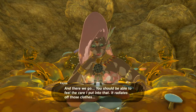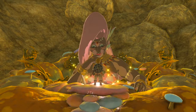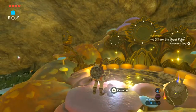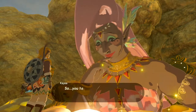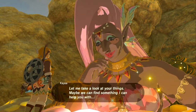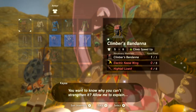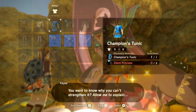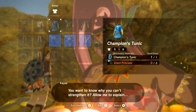That's all we can enhance for now. Talking to the Great Fairy again lets you check what materials are still needed. For the climbing equipment, you need electric Keese wings and high-tail lizards. For the Champion's Tunic, we only need three Silent Princesses — those aren't too hard to find in the wild.